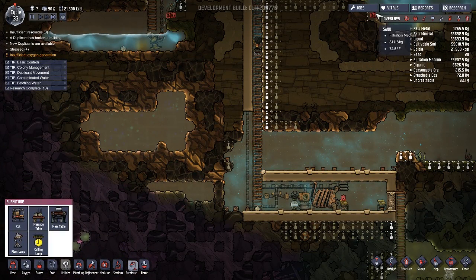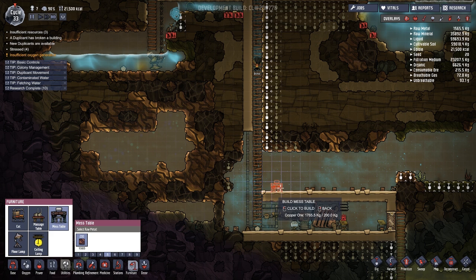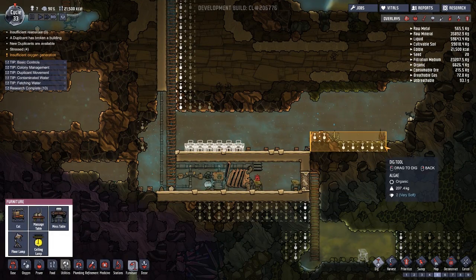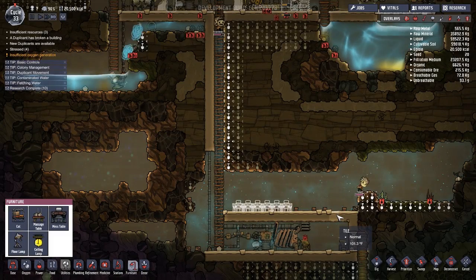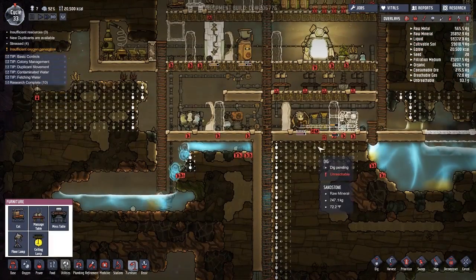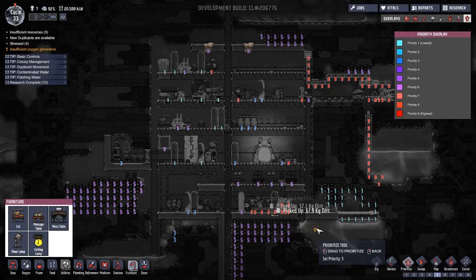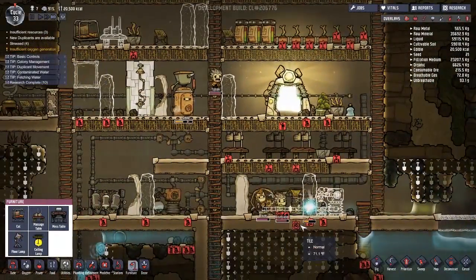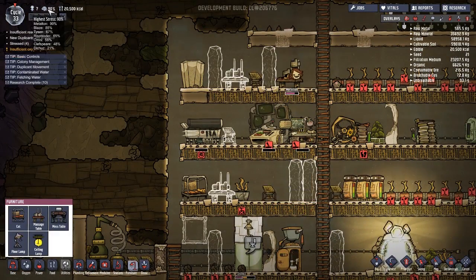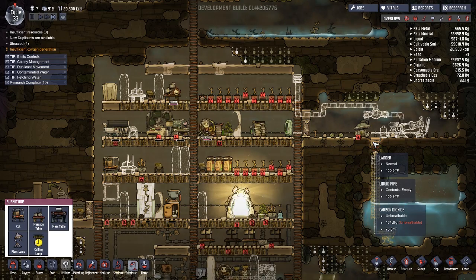Instead of constantly being out of oxygen and not getting de-stressed, maybe we can make this work. Hilariously, this area is actually the best oxygen. So I'm actually going to put a mess table down here. Actually, we might want to move farming down here come to think of it. Why are you having oxygen issues? I guess maybe we're just running low on oxygen period.